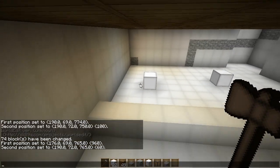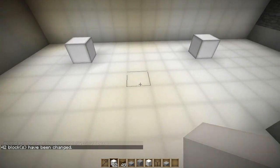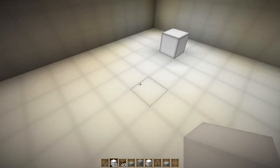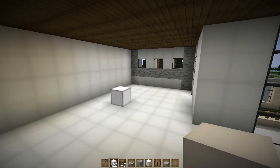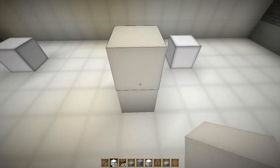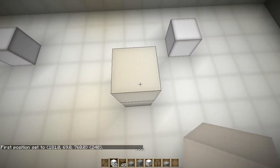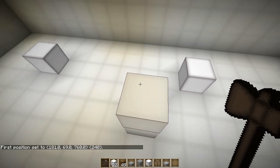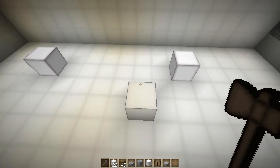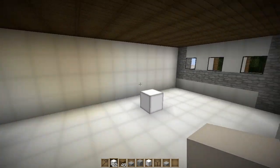In creative mode, WorldEdit with Single Player Commands is a little buggy. In survival mode it works great, but you can't break blocks and place infinite blocks in creative. My fix: when selecting an area, place a block on top of the block you want to select, make sure you're pointing at that bottom block, then select — it'll select that block instead of the one you just destroyed. Left-click will select the block below or behind the destroyed block in creative mode; right-click always works. Keep that in mind when working with Single Player Commands.